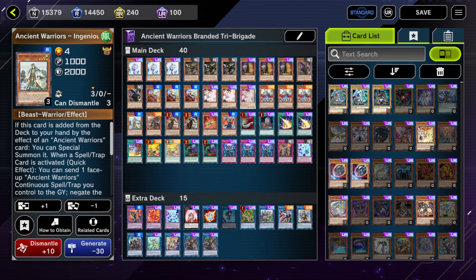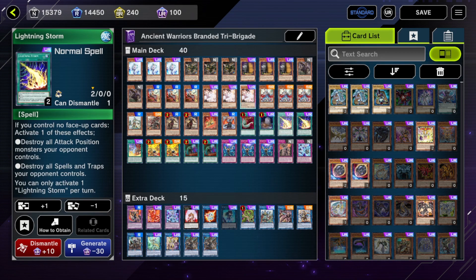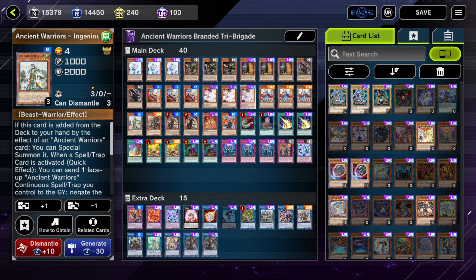And against Branded Despia, if you can bait out their Branded Red or deny them access to Branded Red, then when you special summon Jugu Kong you can bounce their fusion back to their hand. That way, the only way they can trigger Albur from the grave to negate a monster is right then and there before you commit to any link plays, so Albur can't even negate anything important.